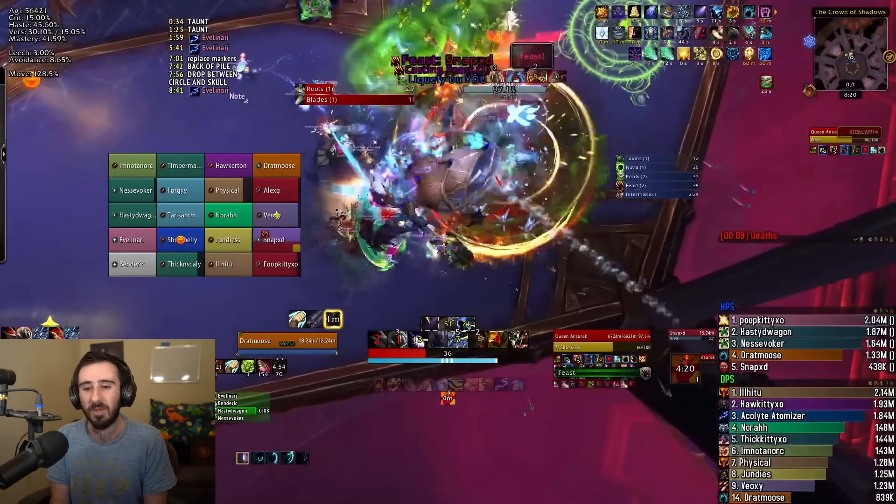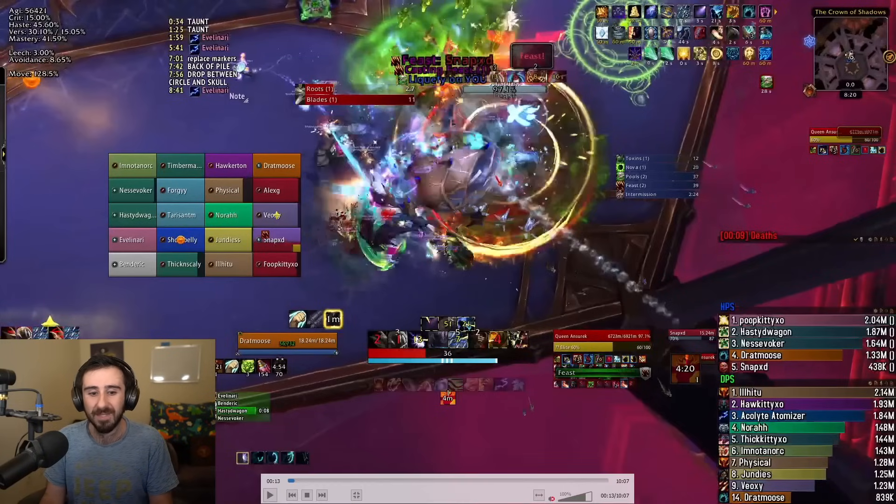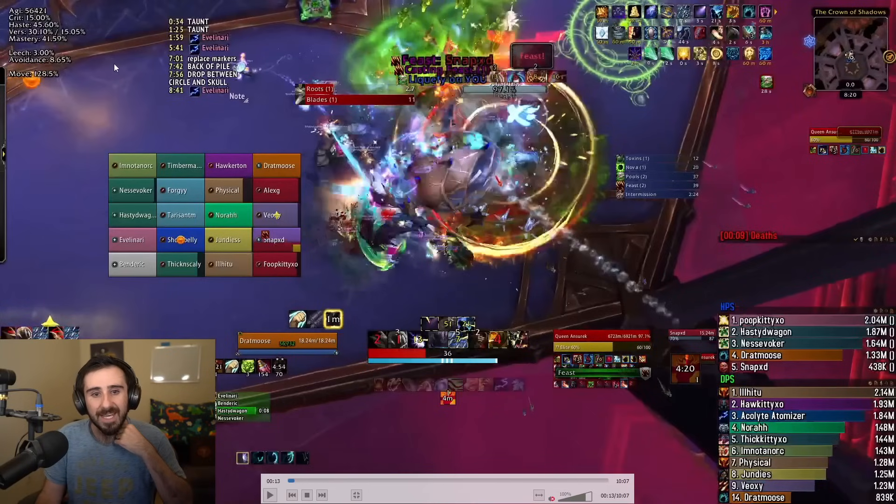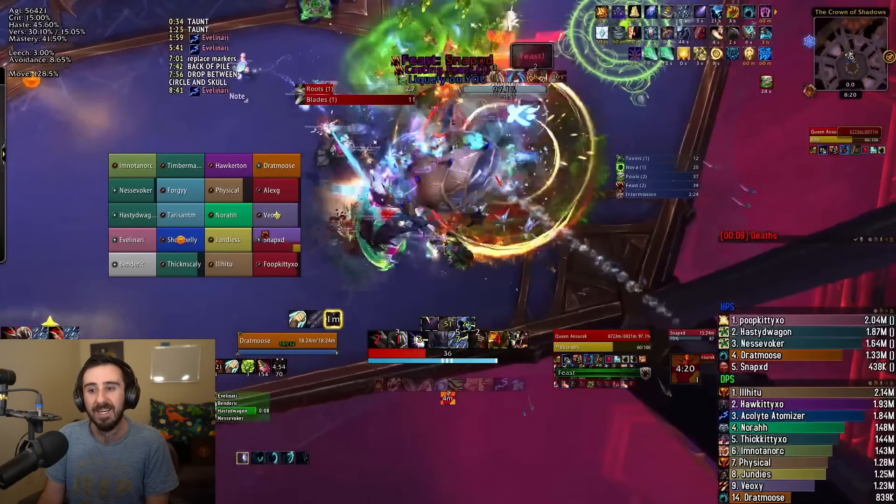All tanks can deal with it. Brewmaster is really good at taking the Feast — it can be excellent for that. We used stuff like Time Dilation on the initial hit, Guardian Spirit, Vamp Blood, Health Pot, Health Stone, Lay on Hands — those kinds of effects to get them out of the Feast. That covers the tank mechanics for this whole fight.